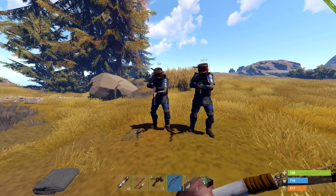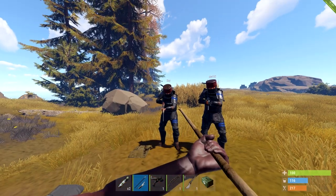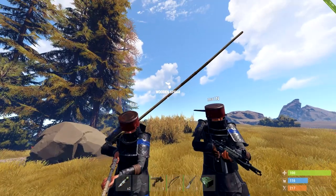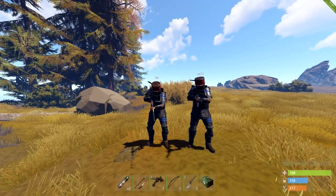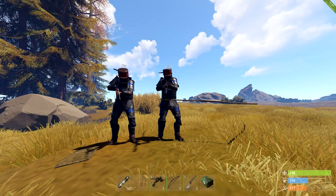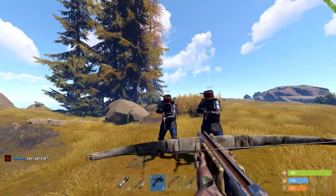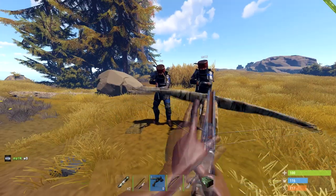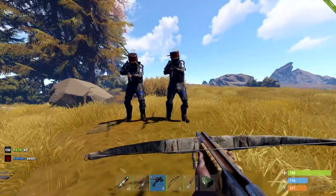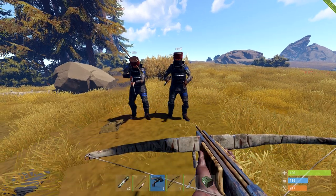We're gonna test out the damage, starting with low tier stuff first. I'm gonna headshot with a spear and then throw the spear into him. We got 40, 40, 43, 43 — alright, body shot there. 38, 38, okay. Down to 37 health. Then minus 57 — that seems a little weird, doesn't it?